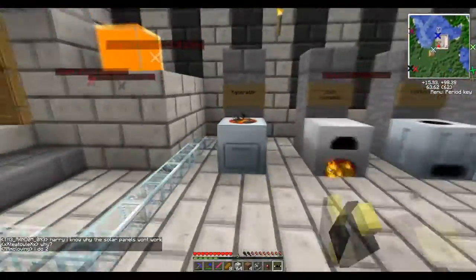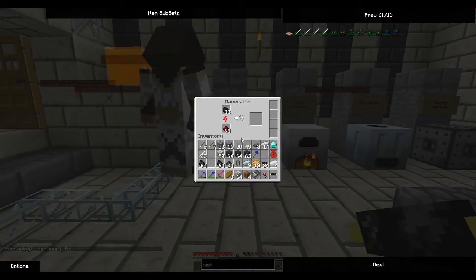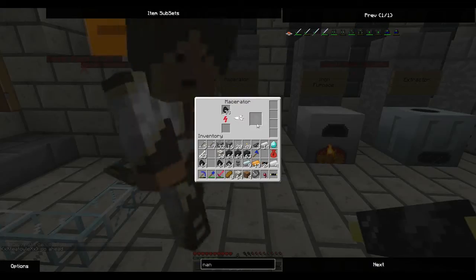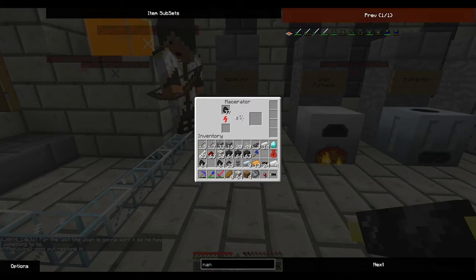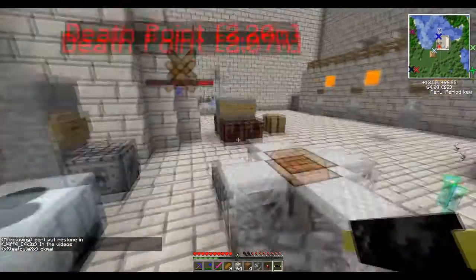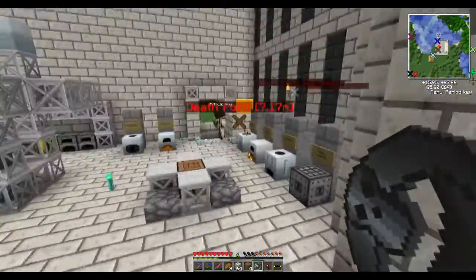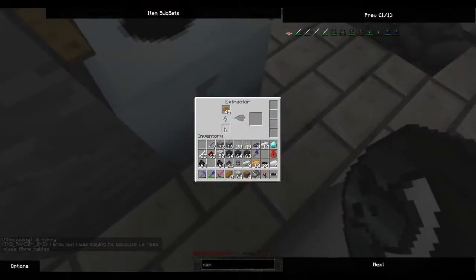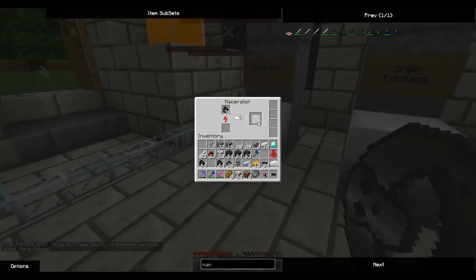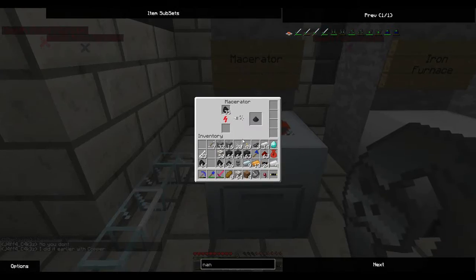I'm going to keep getting to work. I'll casually steal this coal dust. The idea for the factory is to extend it by height - really high up - and then we can hopefully do zebra print on it, which would be cool. I'm just going to wait for this to macerate, it's taking so long. The generators are providing power.